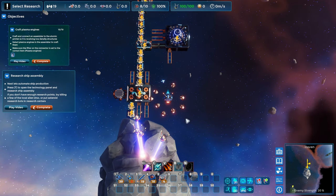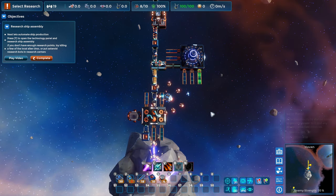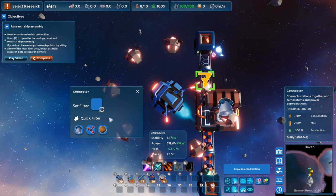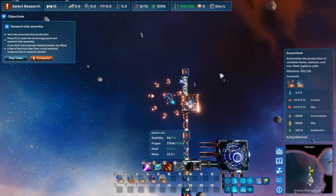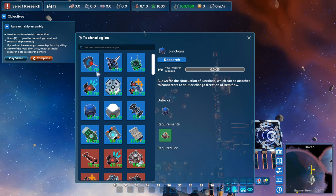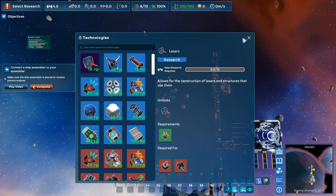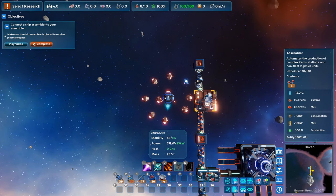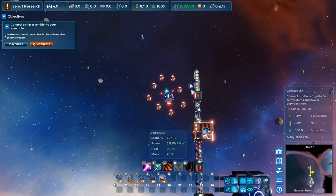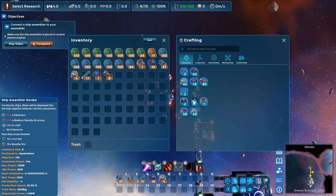Still have power issues — more solar. We're going to get other options for power generation. This connector wants a filter, so let's send forth the plasma engines that we're making in our assembler — then those go into storage. Next objective is research the ship assembly. Go into research — where is ship assembly? Lasers, defense platforms, ship assembly. Let's do that. Connect the ship assembler to your assembler. So they want a ship assembler. I'm going to continue with my style of always using connectors first.